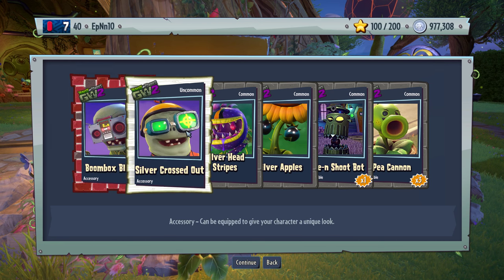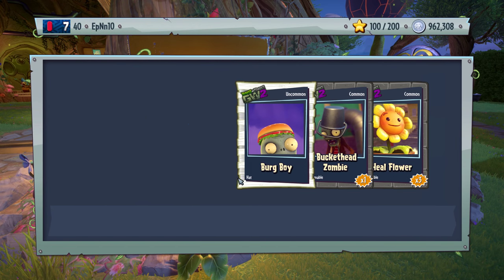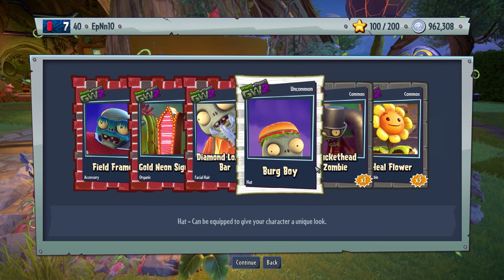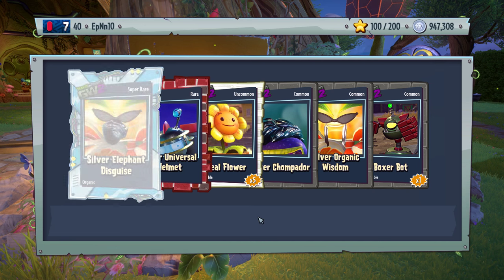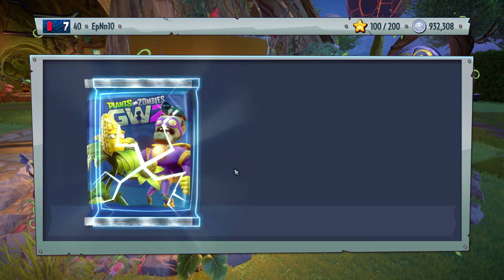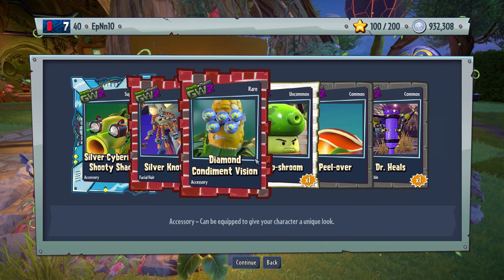Boombox blinder — that's the new one. Pretty much everything else is silver and consumables. We already reached that 1 million mark, so we're over halfway there, guys. Field frames — that looks nice. Silver lobster. Berg boy. I'm hoping for at least one legendary piece — I don't have any legendary piece. Bunch of silver stuff, not too exciting. Silver cybernetic shooty shades — try saying that 72 times fast. Peel over — nice little hairstyle he got there. Overall, pretty okay pack.